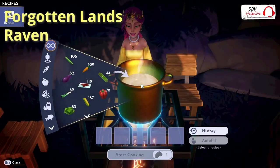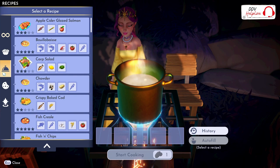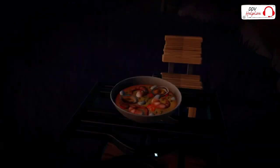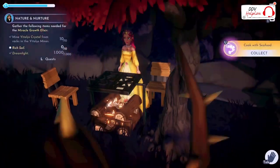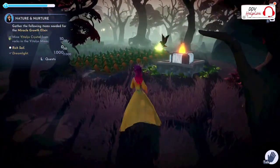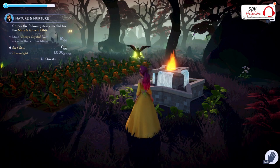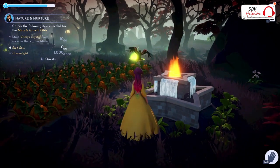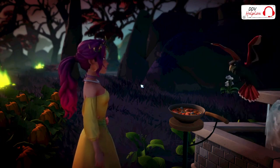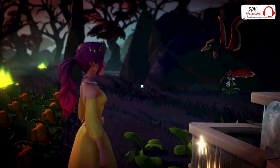The ravens have exquisite taste — they only want five-star meals. So let's make one. You walk up to the ravens, they will circle around, and then you can approach them and give the five-star meal. They are very happy.